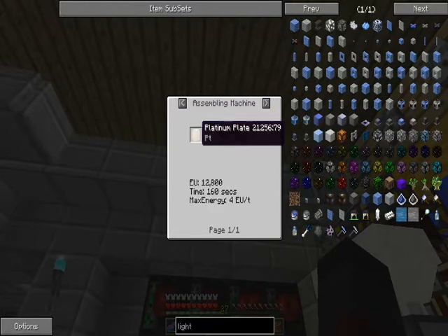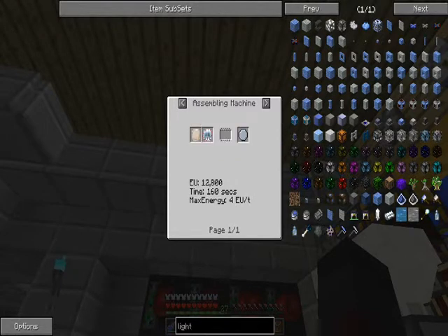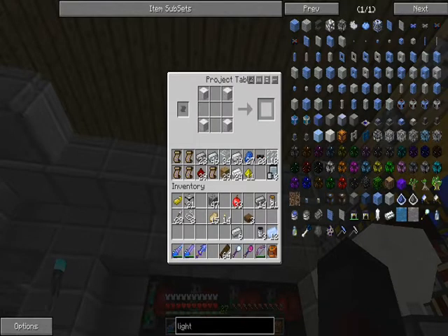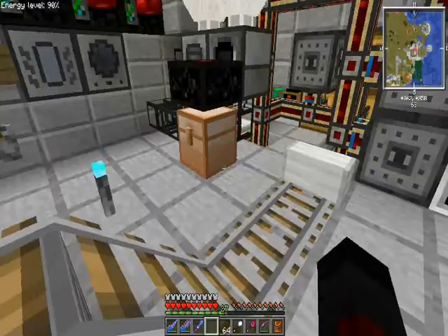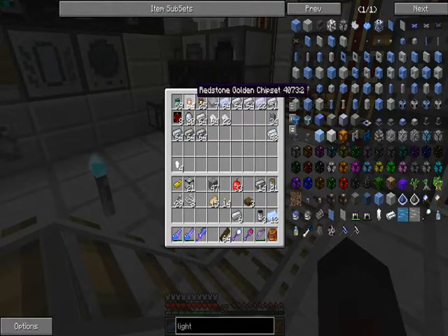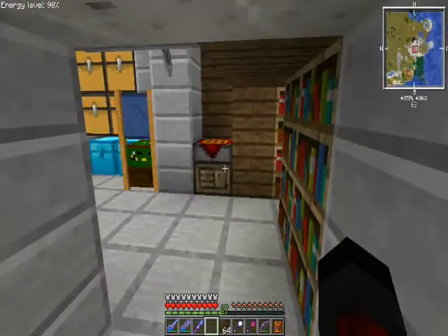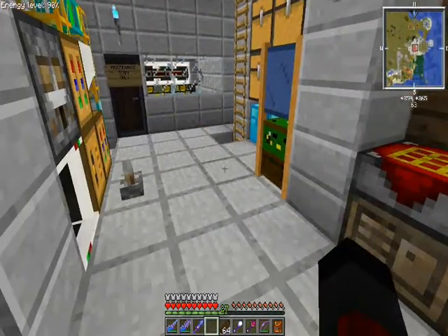Lapatron is a bit expensive. Elite is an advanced circuit and a platinum plate. Well Greg Tech, if this is you changing things, you've basically made the redstone and pulsating circuit shortcuts obsolete. Thank you for that.